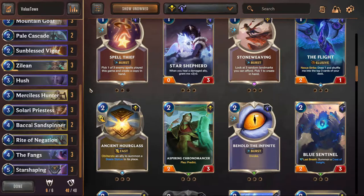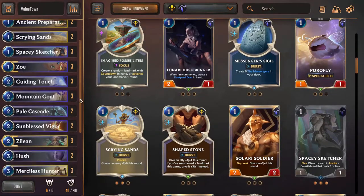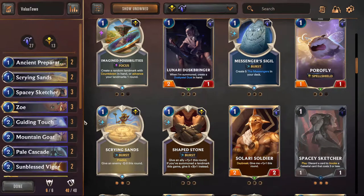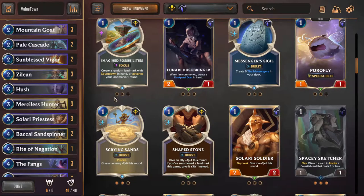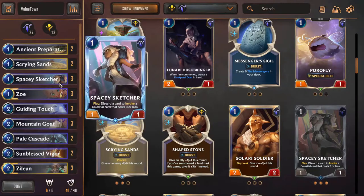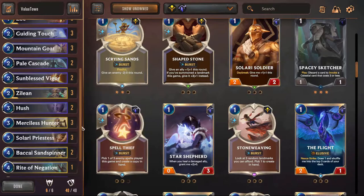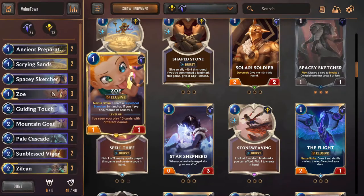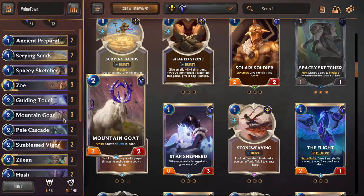The fourth and final point is: how many of a card do you run? Someone told me this nine or ten months ago — it's a simple, generalized rule that was crucial in understanding how to ratio properly. If you're running a 3-of, expect to draw it often. You're always going to draw Sketcher, Zoe, Goat, Zilean, Merciless, Priestess — not every game, but very frequently. And you shouldn't be mad that you drew it, because you want to draw it as much as possible. That's the plan with running a 3-of.